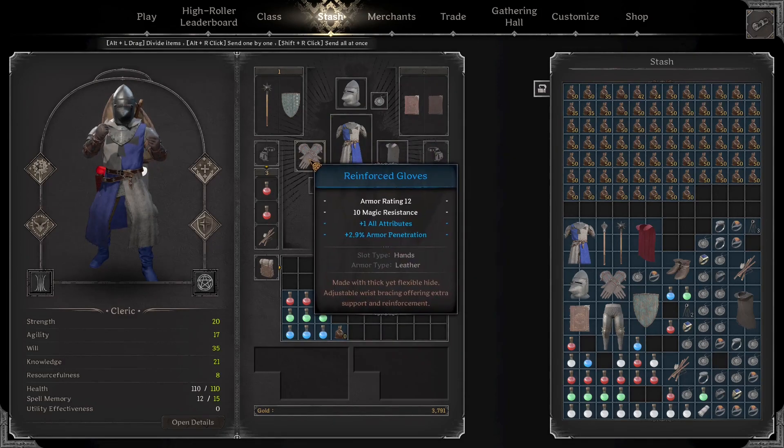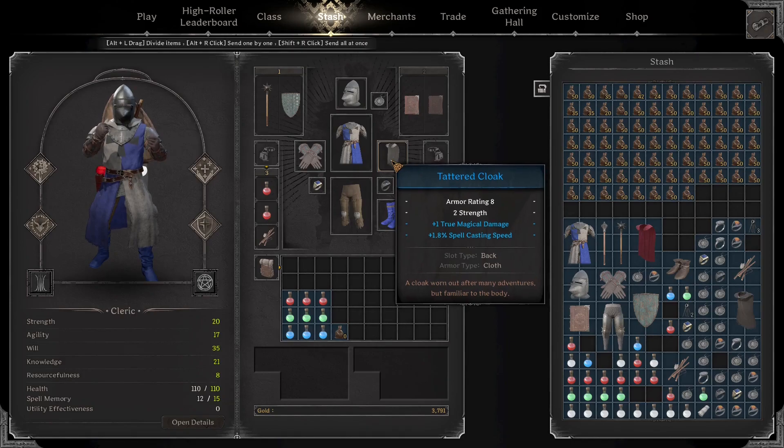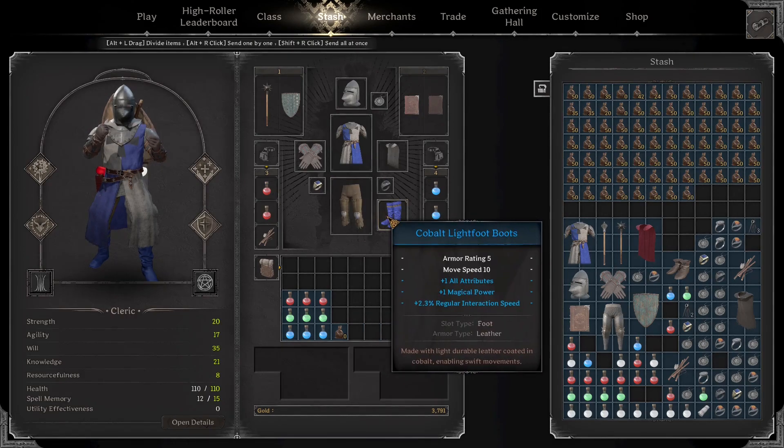We have our reinforced gloves with plus one all and armor penetration. We have our cloak which gives us a little bit of casting speed, true magic damage, and strength. We have our leggings which gives us additional magic damage and true physical damage, which is really nice. We have our cobalt light flip boots which gives us plus one all and magic power, which is just generally really good — plus they're really fast, which helps us because we're a little bit on the slow side.